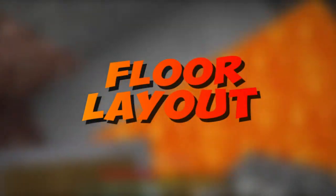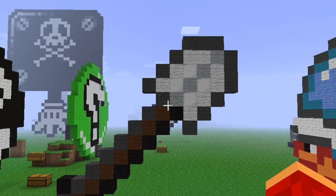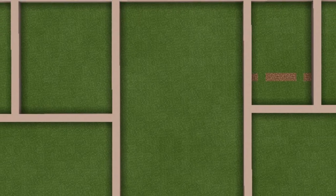Your first job is to build a foundation for your room. To do this, use an iron shovel. Once the foundation is done, fill the blocks. Use granite or other blocks depending on your design.